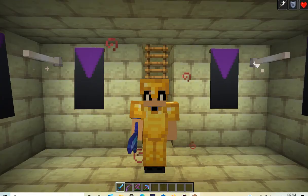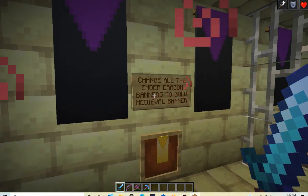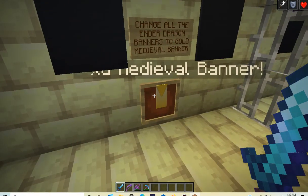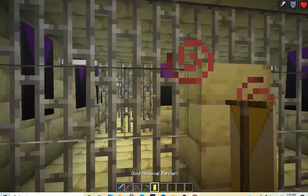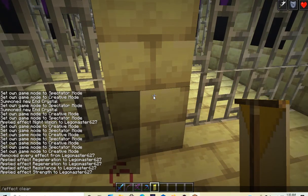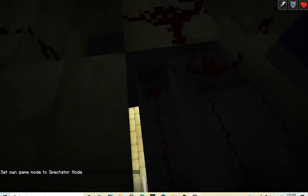Here we are, officially on the fifth quest. It says: change all the ender dragon banners to gold medieval banners. Right here we are already prompted with the gold medieval banner — pick that up. If we go into spectator mode I will show you the mission itself.